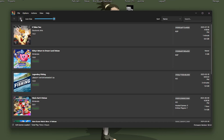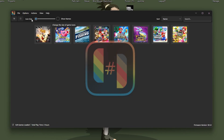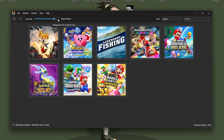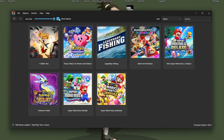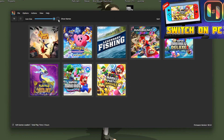Let's cut to the chase and get playing online using the Ryujinx emulator. To get this to work, you do need the latest version of the Ryujinx Switch emulator set up with the proper keys, firmware, and games that you want to play online. If you need help with that, I'll link my video guide in the top right and the description for you to get it set up.